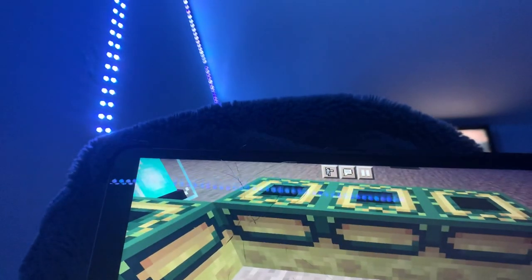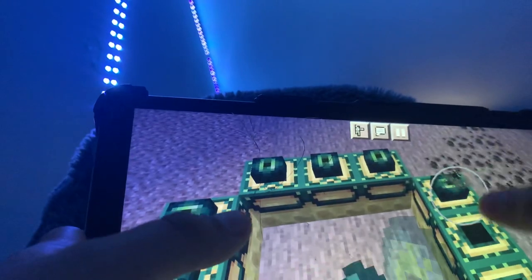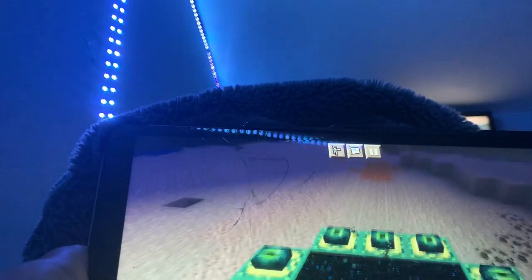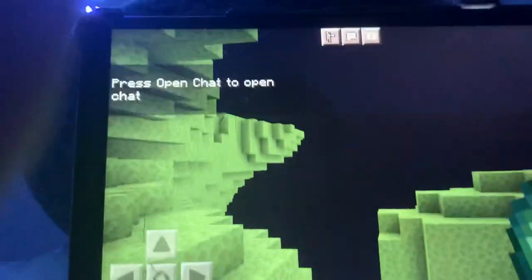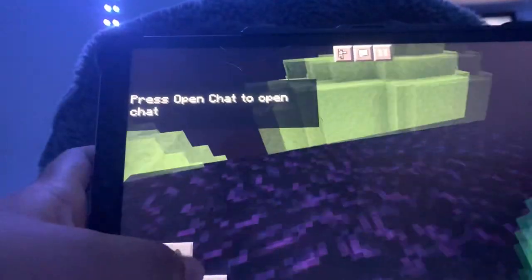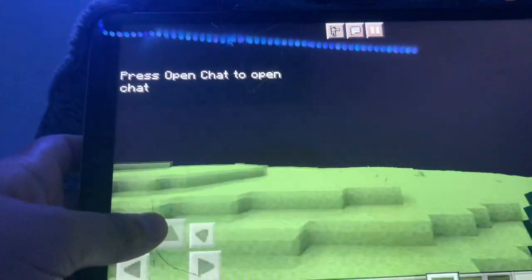Then use the Eye of Ender and put all of them inside the portal frame. Once that's done, go inside and fly up so you can get to the Ender Dragon.